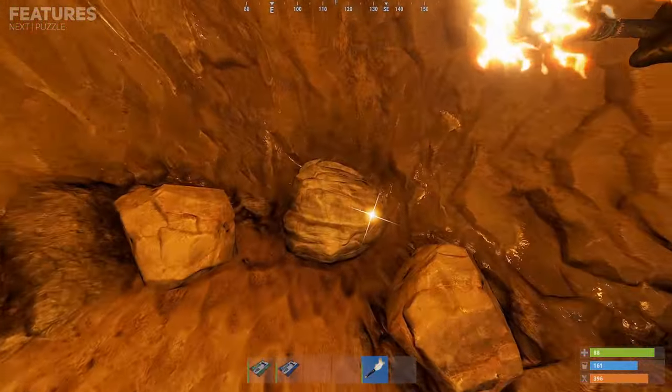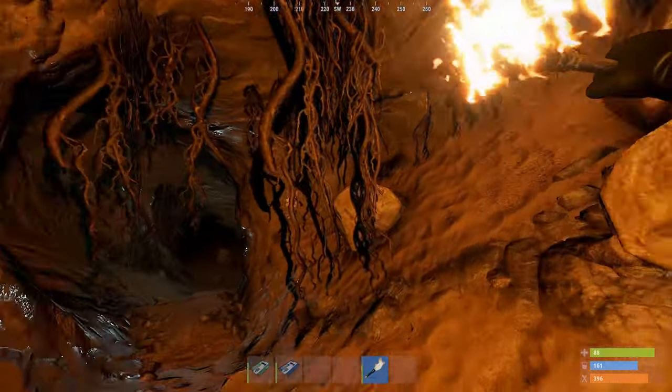Small ores can also spawn within the mineshaft, such as metal, sulphur and stone rock.